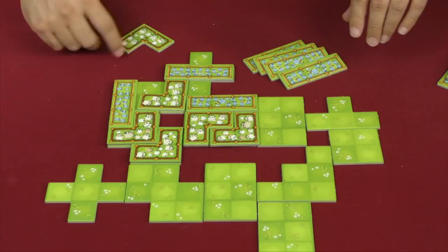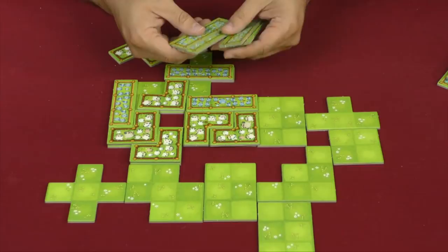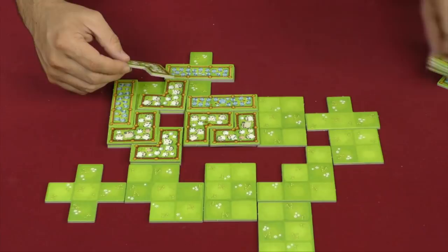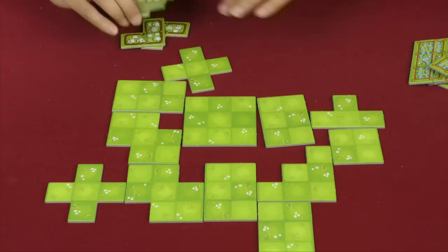Points are bad in this game. If you are the player using the Wabbits, you're going to get one point per tile. If you're playing the Gob Balls, two points per tile. Once that's done, you clean up the board, reset everything, and you are going to trade tiles.